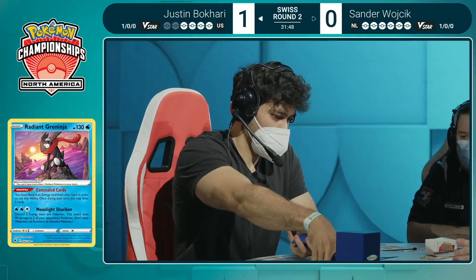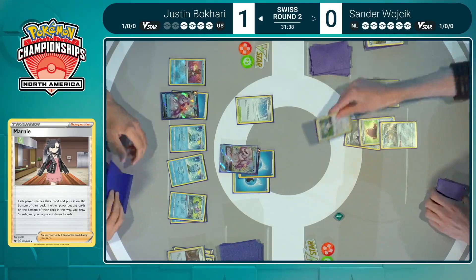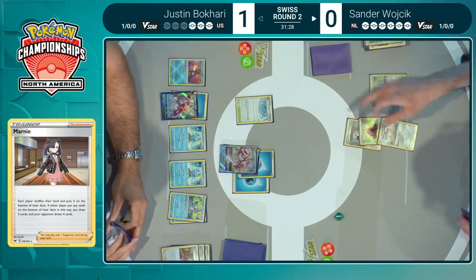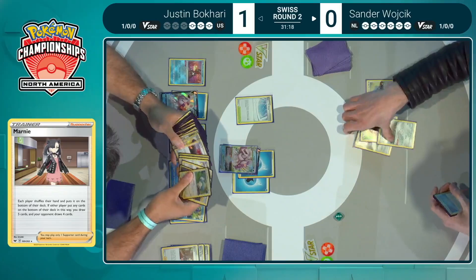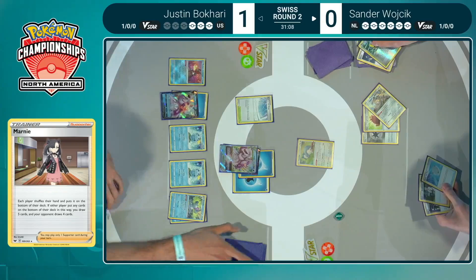Marnie comes down — Justin just trying his best to disrupt whatever Sander had been working on in the previous turn. This is so smart. When you're trying to close in on victory, make it very difficult for your opponent to defend — this is your best bet for disruption. Just takes the easy knockout. Snorlax number three being considered to go back up into the active slot. Sander has to make sure there are enough cards left in the deck. This is part of the strategy for Justin — he's trying to deny Gormandize. Do not let your opponent have a big hand.